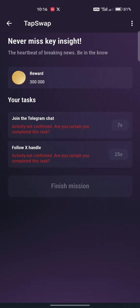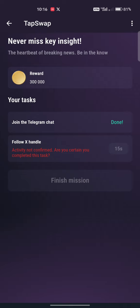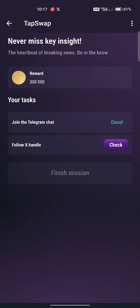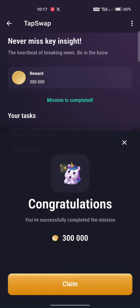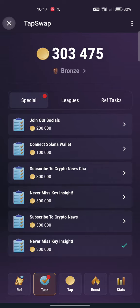It will tell you the same thing - just wait for the 30 seconds countdown to finish, then click and claim the points. While you are waiting for one task, you can go do another task. You can wait for it to complete so you can claim your points. Once the check is done, click Finish Mission - you already get 300 coins.